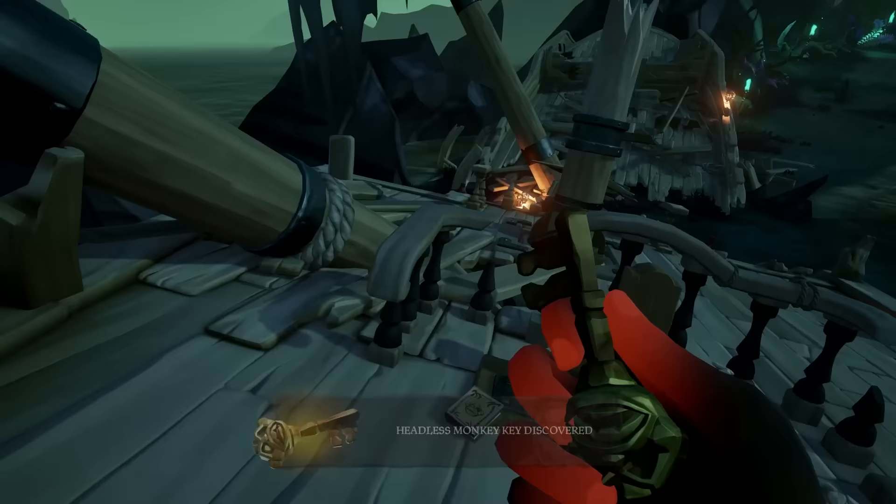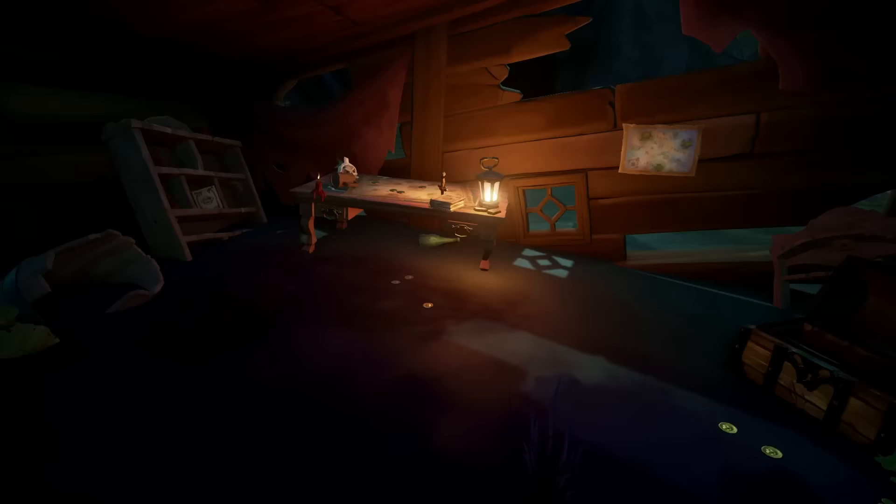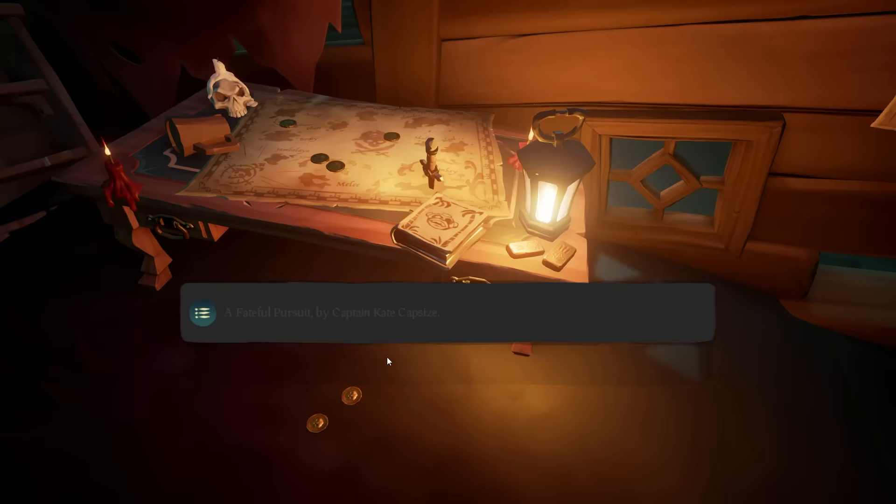Then pick up the key and head to the left of the wheel, jump off the edge, and you'll see there is a door you can unlock. Inside this room, you can get a monkey book on the table — that's the fourth one. And you can see the fifth book is on the bookshelf to the left of the table.